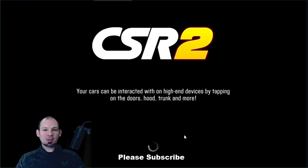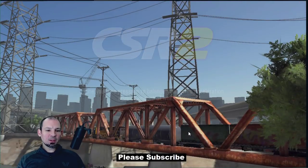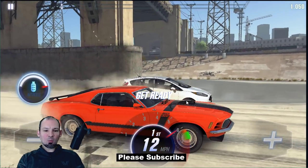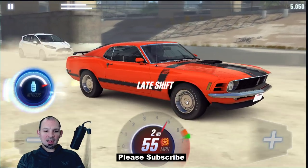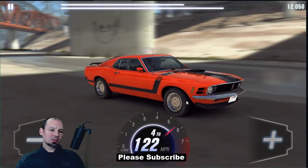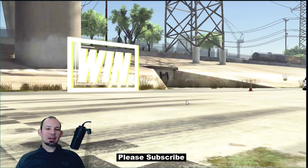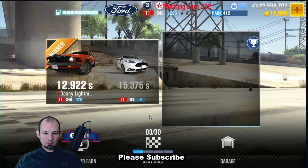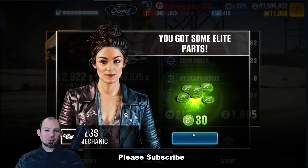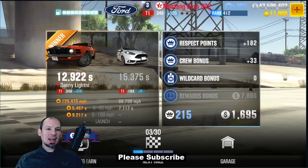You're going to be able to earn some of these currencies and fusion parts by racing. If you hit Go Race, the only car available is going to be the Mustang Boss 302 for this current racing session. This car is not tuned or anything — it does have one more fusion slot than normal. I got a really bad start, but we're still going to win this race. So I earned a little bit of cash and some green currency.